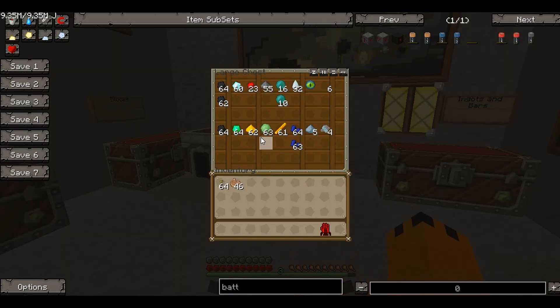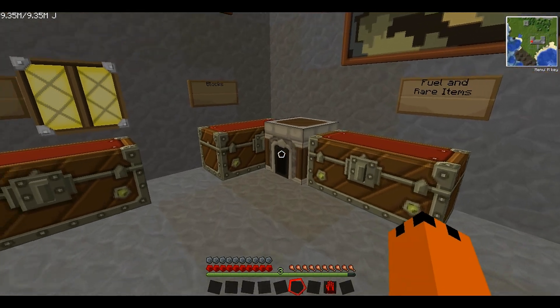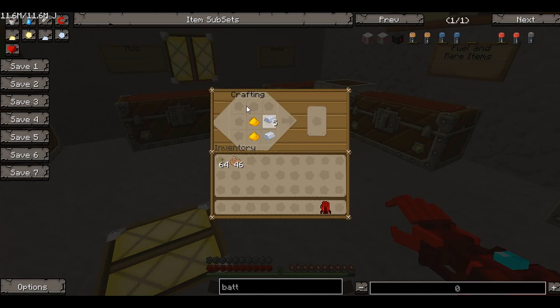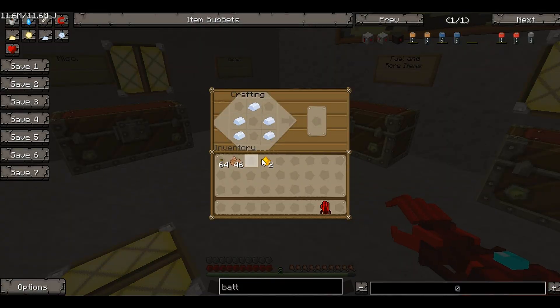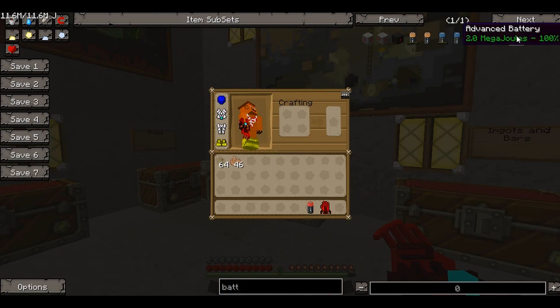So for the advanced battery we're going to need two glowstone and five silver. I've got six but oh well. We'll scroll to our crafting table on our power tool and make this. We need five silver not six - there we go. Put the silver in like so and there is our advanced battery. This battery holds two megajoules. I'll go and fill it up in my elite energy cube.